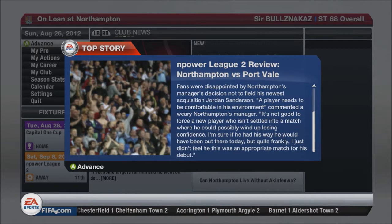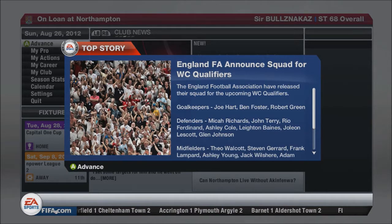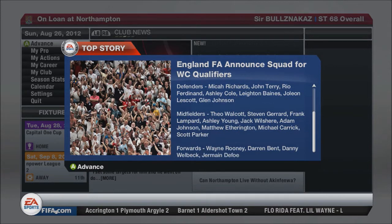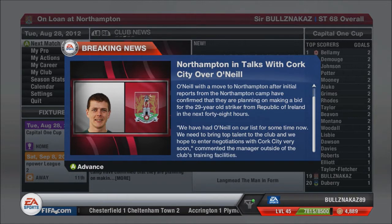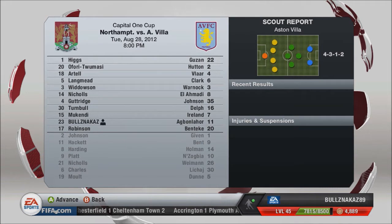That's a good three points towards promotion. Also the England qualifier squad is out — unfortunately we're not on it, but one of our Sunderland players, Adam Johnson, is. And Northampton are in talks with Cork City over O'Neill. Going into the third and final game against Aston Villa in the Capital One Cup.